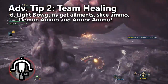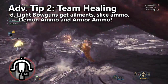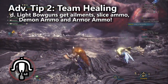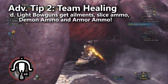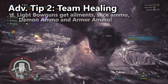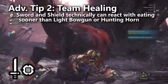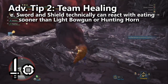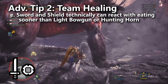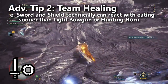The bowguns are also able to use Demon Ammo and Armor Ammo. However, those tend to be very expensive ammo types and it's harder to apply them to everyone since you have to shoot your teammates — and if you miss, you've wasted your ammo. Still, there really isn't any other fight more deserving of using those ammo types. As for the sword and shield, it doesn't have the luxury of buffing attacks and defense for the team, but it does have a slightly faster reaction time for eating since you don't have to sheath your weapon to use items. It's also the only support style weapon that has its own shield. The lance, gun lance, and heavy bowgun have shields but sheath really slowly, so they're not quite as effective as a healer role.